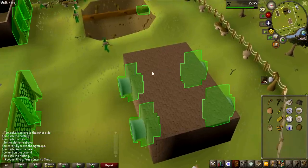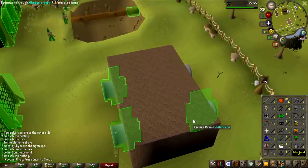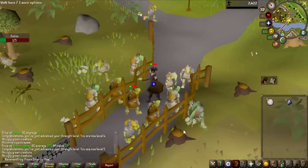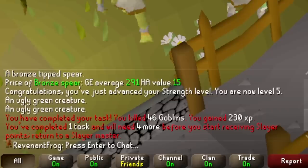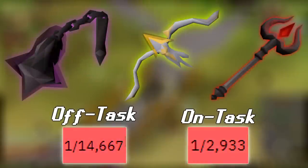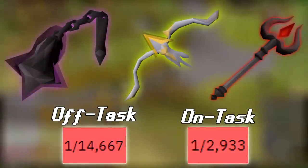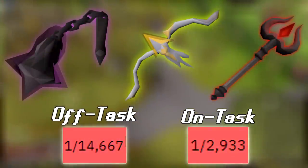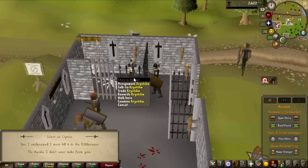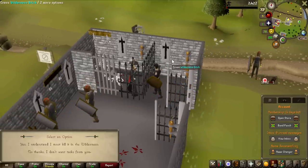There were two things I had to do before starting my journey into the Wilderness: 15 Agility to unlock the lowest possible agility training method in the Wilderness, and 1 Slayer task to unlock Wilderness Slayer, which is going to be an essential part of obtaining the Revenant weapons, as they're all 5 times more common to drop while on a Revenant Slayer task. Let's pick up the first ever Wilderness Slayer task of the entire account.